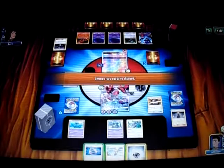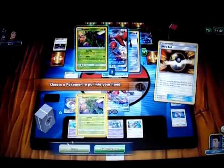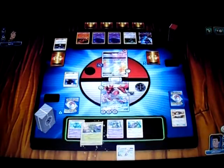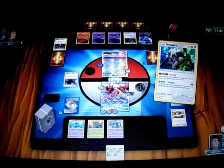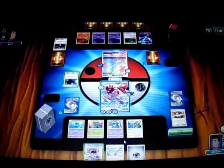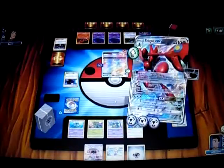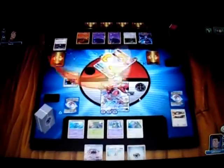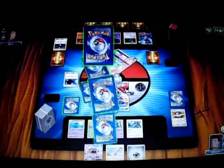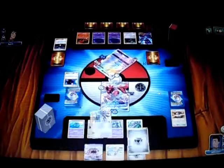I Ultra Ball, discarding a Metal Energy and a Choice Band, to get another Scyther so I get another Scizor ready for next turn. I want to get Kartana in this match. I draw a Kartana GX for next turn, which is good. I go for the Cross Cut GX for the knockout — that's 210. I take two prizes: a Metal Energy and a Celesteela.